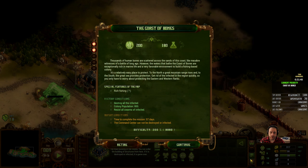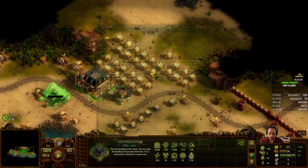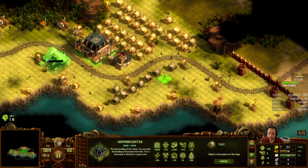The objective for this scenario is: destroy all infected, have a colony population of 800, and resist the swarms. The next swarm comes in at day 18. It's day 9, so I've got a little bit of time on that.